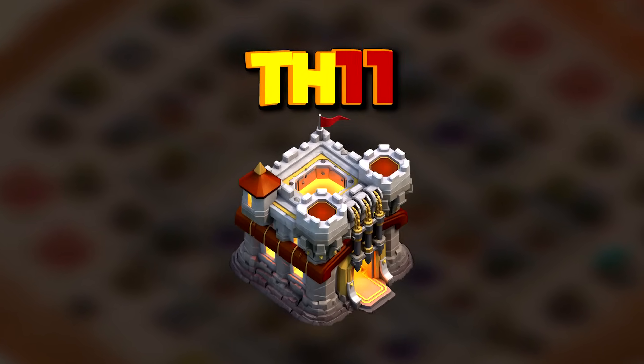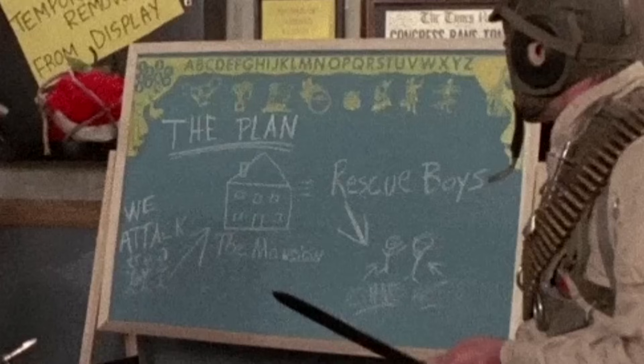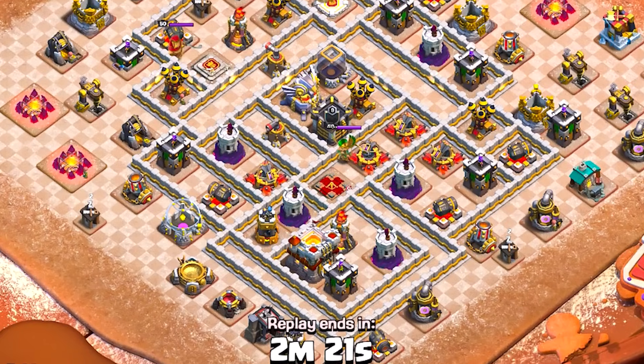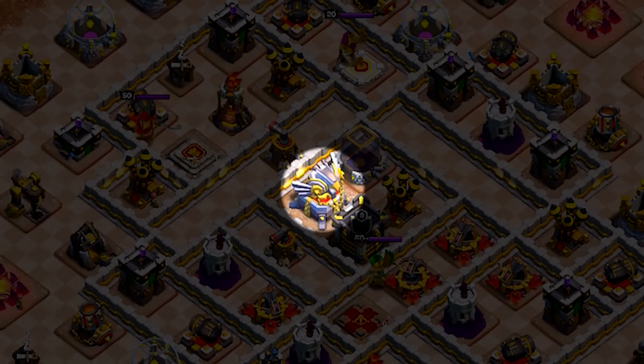At Town Hall 11 we have to fight against an extra hero and a new key defense which requires proper planning in order to succeed. Since witches and bats have the best chance at tripling a maxed out Town Hall 11 base, we need to get rid of not only the inferno towers but now also the eagle artillery.